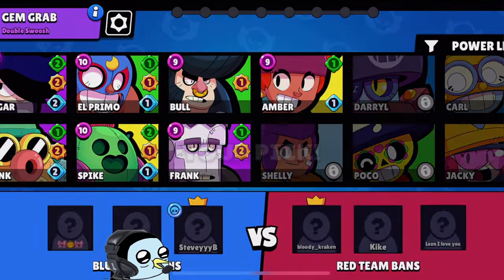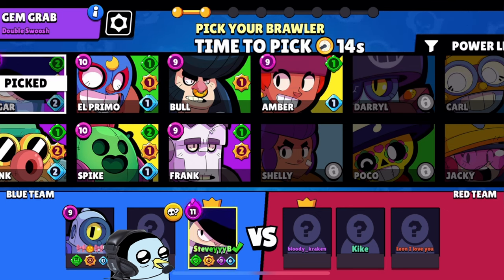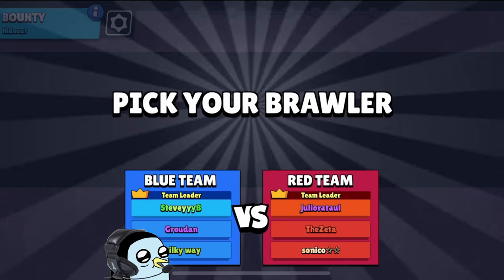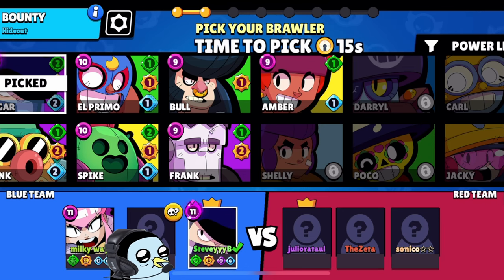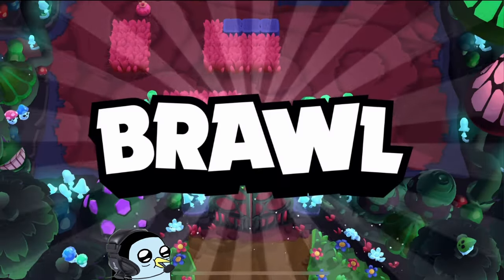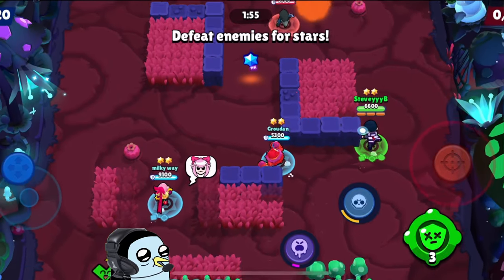The only mode we haven't tried Edgar in yet is ranked. I guess there are a few other modes we could have played, but ranked is the main important one I want to try out. We're going to be doing some gem grab, it looks like, as long as the other team picks their brawlers. That's unfortunate, but I guess at least Rico does have some full gadgets stuff going. We snagged Edgar again — this time it's bounty. I kind of wish it was gem grab still. I don't really know how good bounty is going to be for Edgar — it might be a little bit difficult. My bad to teammates if I made a bad decision.